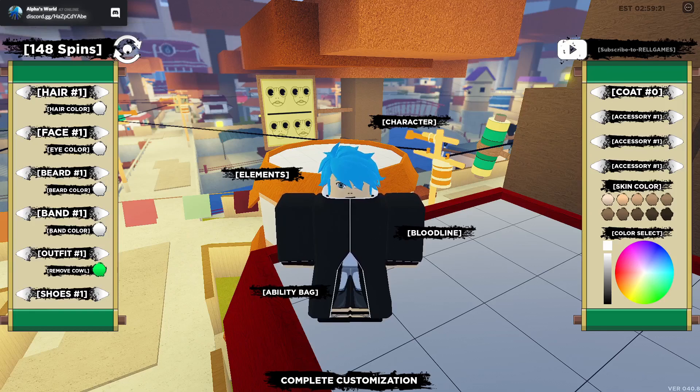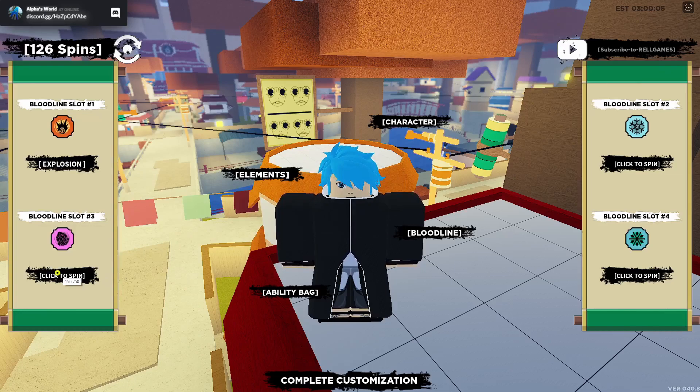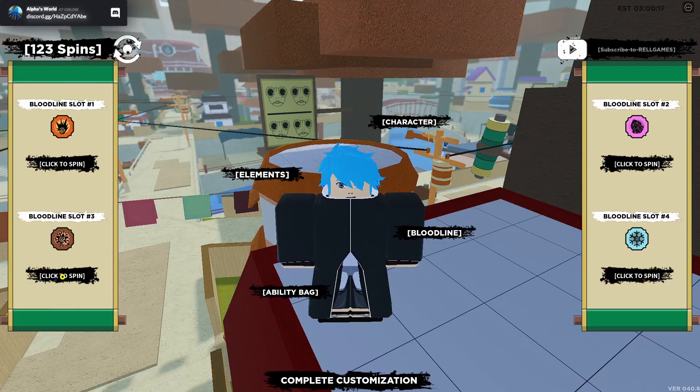We're gonna end off the video by doing 150 spins and seeing what we get. We got Storm. Can I get something that I don't have? We got Byakugan — okay, whatever. We have 90 spins left and I don't think we've got anything good yet. We got Iron Sand. An auto clicker would probably be faster than me — let me do an auto clicker at 50 milliseconds repeat so the game can keep up.